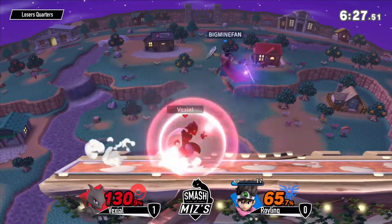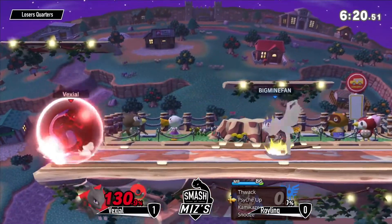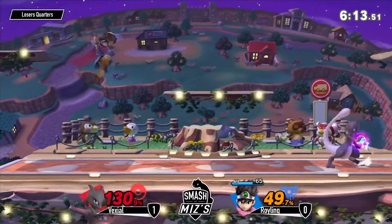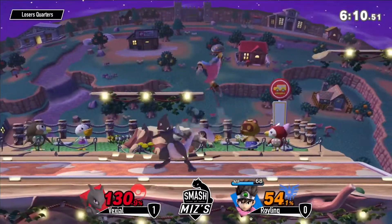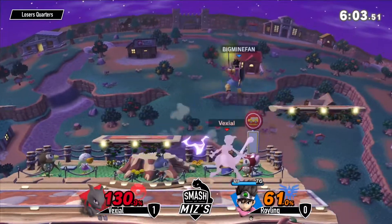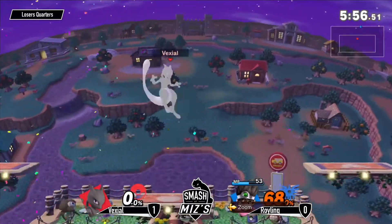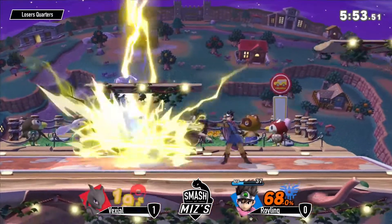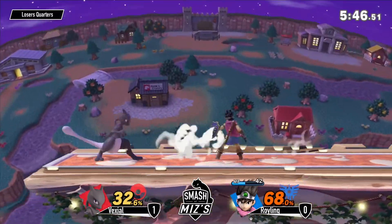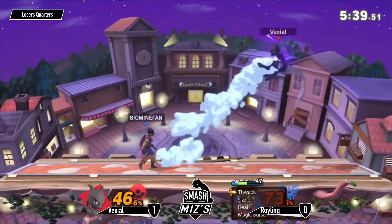Kaboom! Oh my god he reflected it! That was actually the only way he lived given his positioning - that was legendary. The way Kaboom was there I was sure vexial was dead. He was at 67 on Town and City. Did he have Oomph, because Oomph makes you take a little bit more knockback? I guess it was the rage, but it wasn't even max rage - max rage is like 160 in this game, there's no way at 67. I genuinely cannot believe that kill - that was insane. Mewtwo is ridiculous.